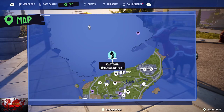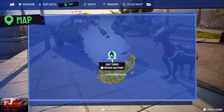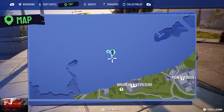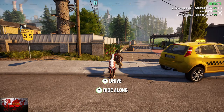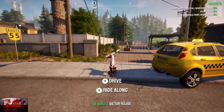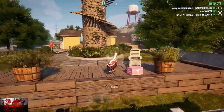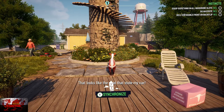Next up is the second area, which is going to be just above the Broom Hill Cemetery, quite close to it. There's nothing fancy you have to do here - it's literally basically just in the middle of the way. Again just do the same thing, press the white button to synchronize.